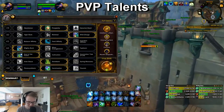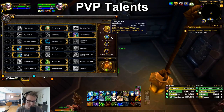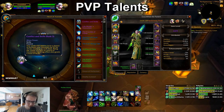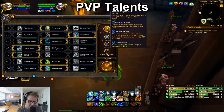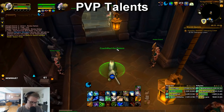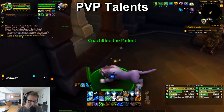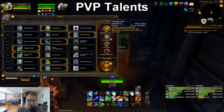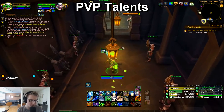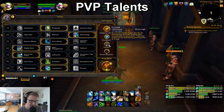PvP talents — this is super situational. The default spec will be Overgrowth, Cyclone, and Master Shapeshifter in 2s if you're going aggressive. I really like Overgrowth because it allows you to play more aggressive — when my partner is taking damage and I'm in cat form doing damage, I'll just chuck him one Overgrowth and go back in cat form. It lets you spend fewer globals hotting someone up, and you can use it offensively. It's also an 'oh' button because Overgrowth into Swift Mend heals a ton because of all the HoTs applied.